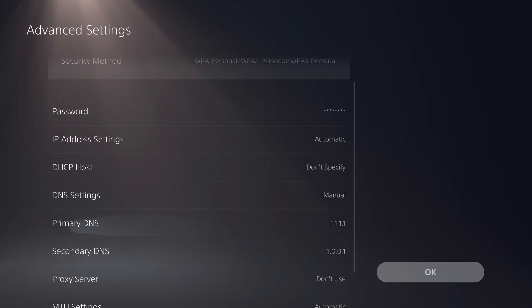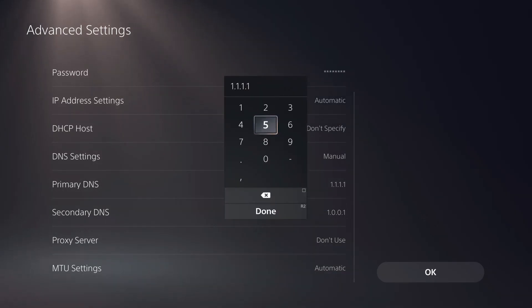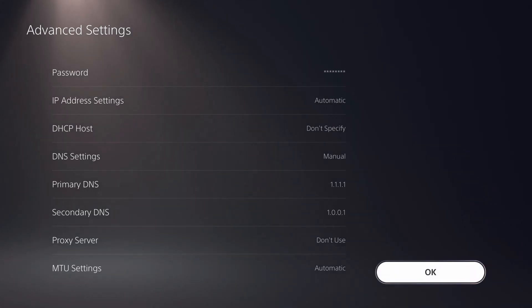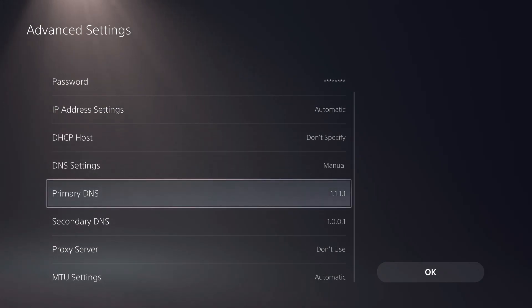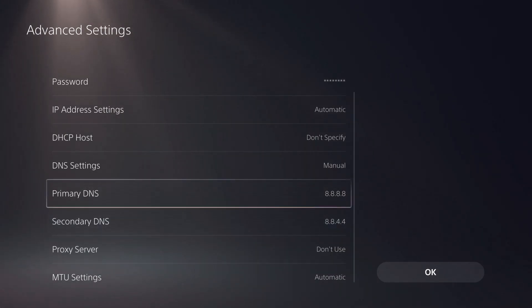Go to DNS Settings and make sure it's set to Manual. The first DNS code I use and recommend is 1.1.1.1 as the primary DNS and 1.0.0.1 as the secondary DNS. Once you've typed that in, click OK. You can then test your internet connection to see how it is. Another DNS that also works great is 8.8.8.8.